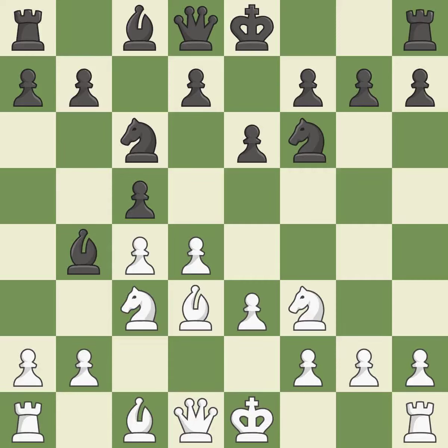Nf3 develops the knight toward the center, supports the d4 pawn, and prepares castling. Bxc3+ captures the knight, puts the king in check, and forces White to double their c-pawns when they recapture. Bxc3 recaptures the bishop and opens up the b-file. d6 supports the c5 pawn, prepares the e5 pawn push, and allows the light-squared bishop to develop.